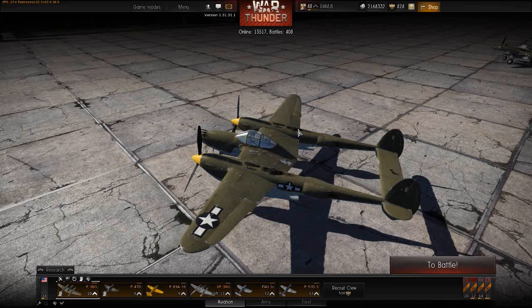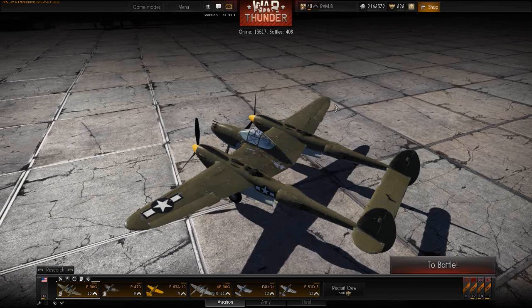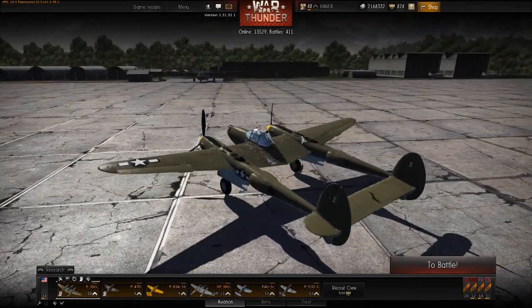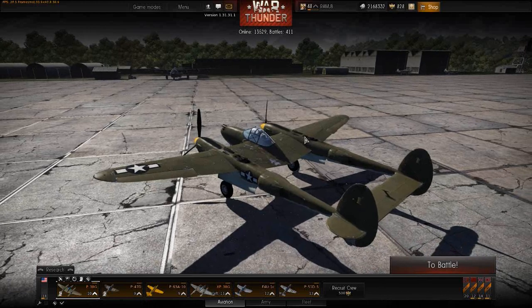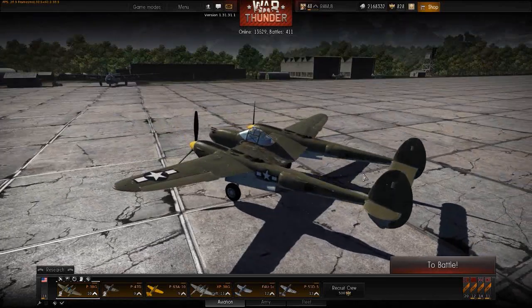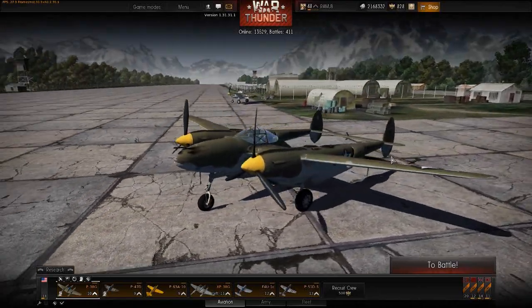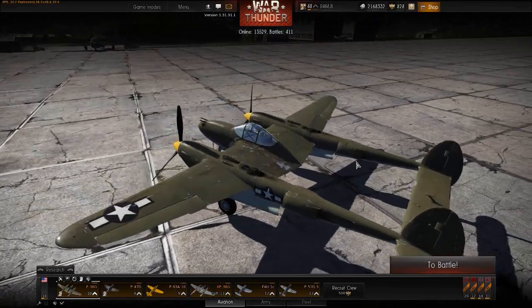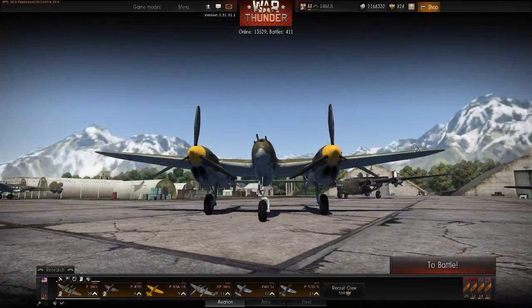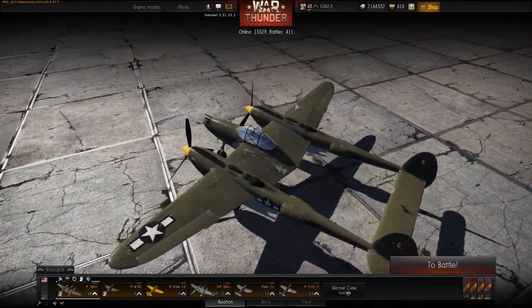Try to fly this plane realistically because sooner or later compressibility will come, and you'll find yourself in trouble if you're used to flying it the wrong way. When compressibility is in the game, it's going to remove a lot of advantages of this plane — because one of the biggest advantages is how it dives. It's an absolutely stunning diver. This plane is heavy, and it's got nice aerodynamics. As such, it really dives and accelerates in the dive like mad.